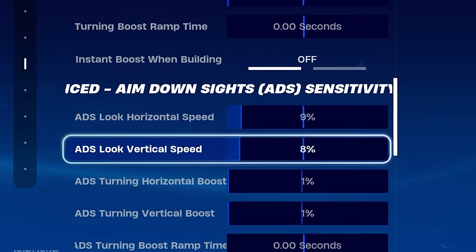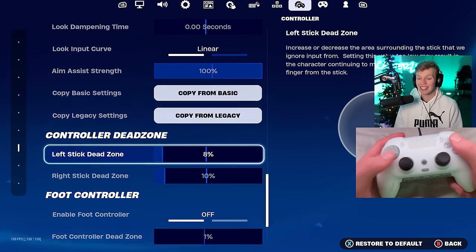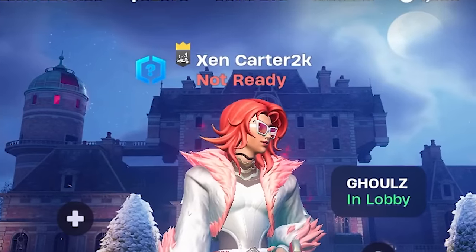So lower vertical than horizontal — interesting. And then 1% turning boost on both of those. 0 second look input time, linear settings. And for his controller, he's just playing on a standard PS5 controller. He's using 8% on left stick and 10% on right stick for his dead zones.